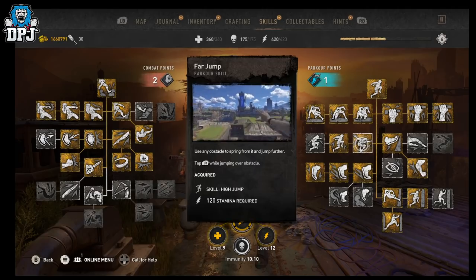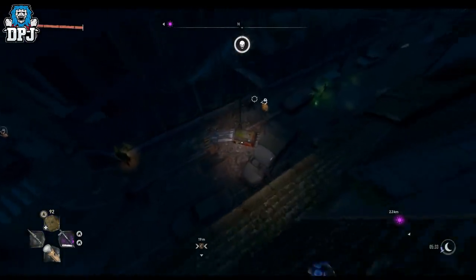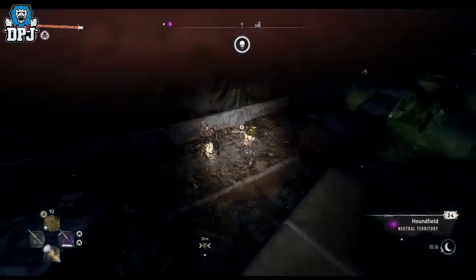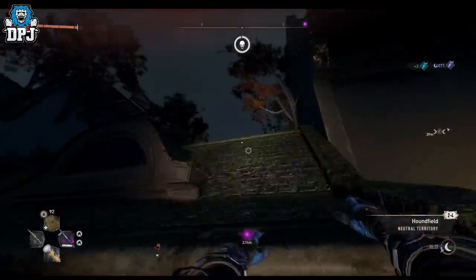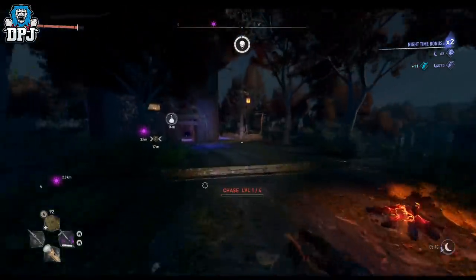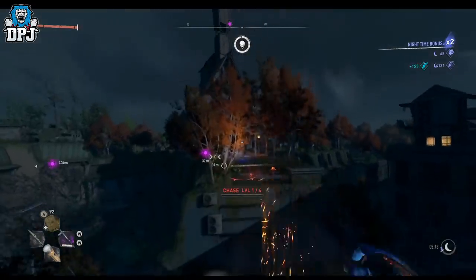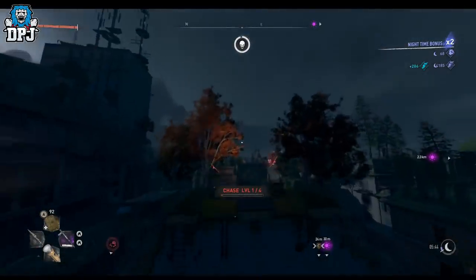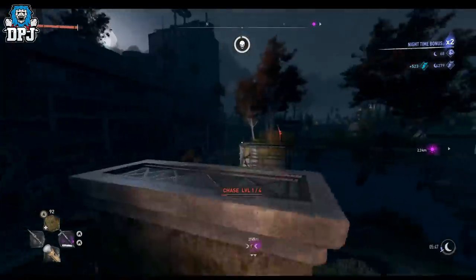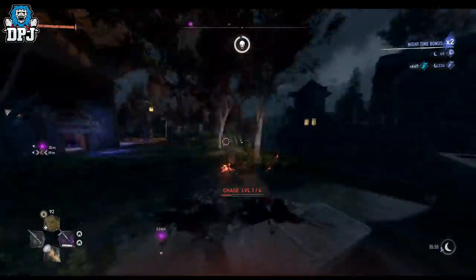Once you're ready to go, activate that XP booster, then jump down into the street and grab the attention of this screamer so a chase happens — because when a chase is active, you earn additional XP. Then jump back up onto the platform where this method takes place and just keep jumping back and forth between these platforms. Use the railing and the slight wall to jump from one side to the other. Getting that Far Jump perk active just makes things super easy.